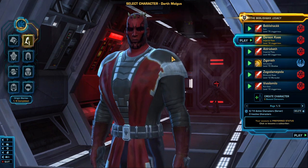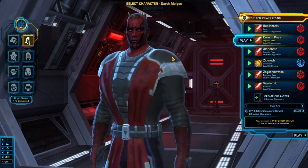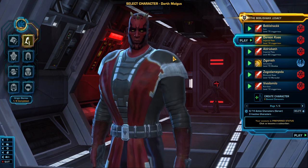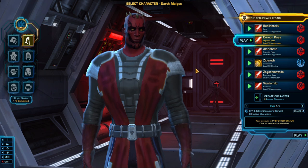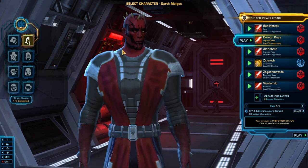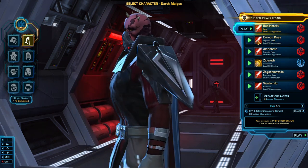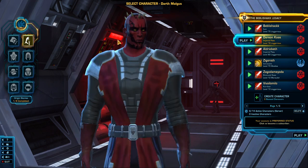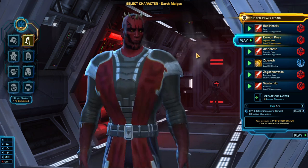This is also a Sith Warrior. I've been away for a while so I wanted to get to know the game again and redo it from start to finish completely. This is Dorian Cass — no relation to Dromund Kaas, that's a complete coincidence. This is my most recent character. I wanted to base this off of Darth Maul — I think it's the closest I could get to Darth Maul's tattoos.